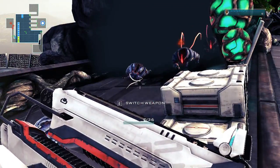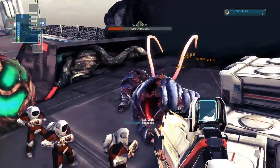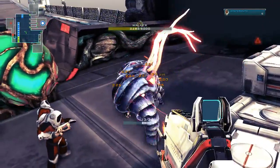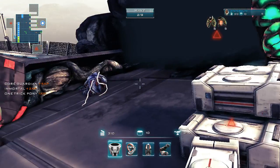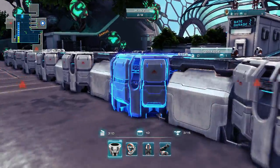We're trying to stop them getting to the core, which is up on the map. My first line of defence is down. In the next wave I've got six of those smaller guys and five of the more solid guys coming. Still trying to stop them getting to the core, which is up at the top there.